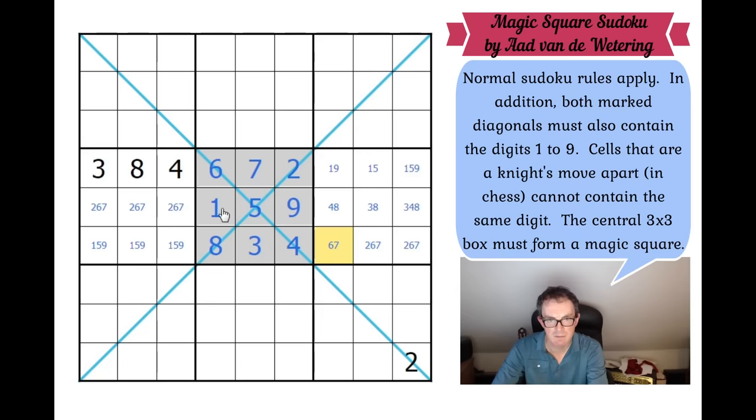Now we can do a bit of tidying again because of these knight's move constraints. That can't be a 6, that can't be a 7. So what do we do now? This is a 2. That square can't be a 2 because there's a 2 down there, so that's a 2 — that gives us 3 twos in the grid. And we can place a 2 up here, because this 2 sees that square and that square — this square on the diagonal, that one on the knight's move. So this must be a 2. This 2 rules out that one and that one by knight's move, so there must be a 2 in one of those squares.